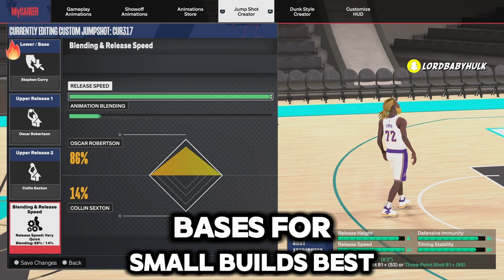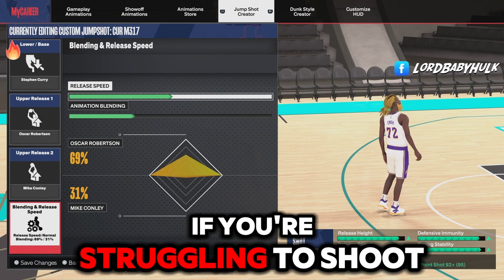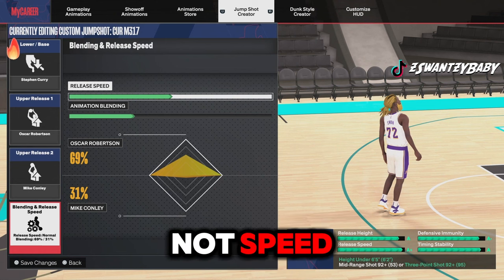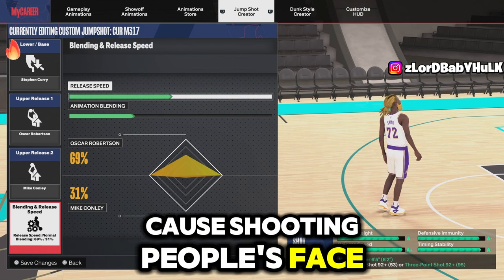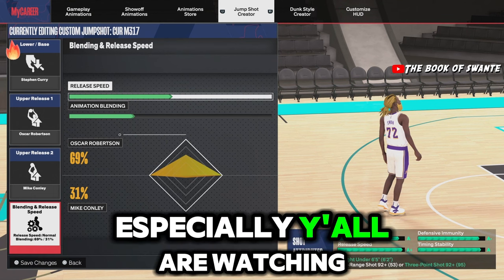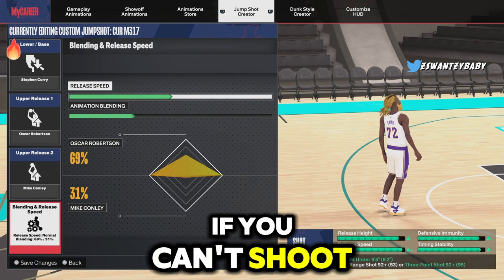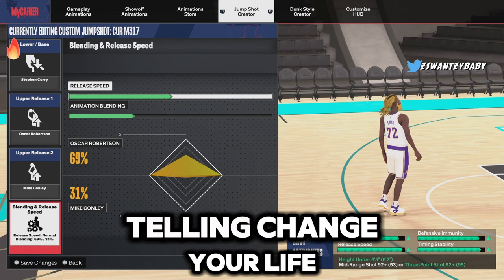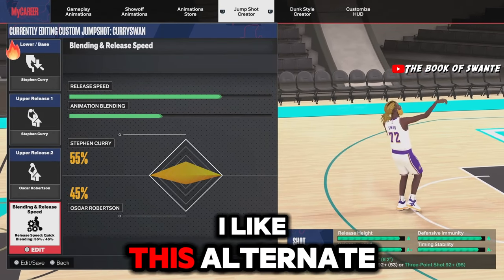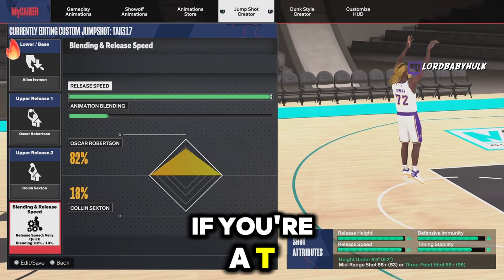For the small builds out there, here is a nice Curry base - one of the best bases for small builds. Here's another alternate reality jump shot if you're struggling to shoot - lower the release speed and you could be more consistent. What matters most is not speed, it's hitting your jumper. You can shoot in people's faces on contested shots. If you can't shoot at full speed, try this out - it could change your life. This is the Curry jump shot I like the most.